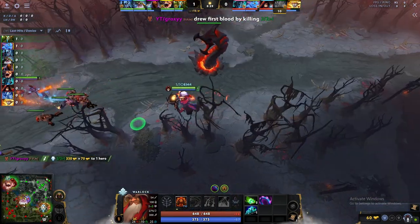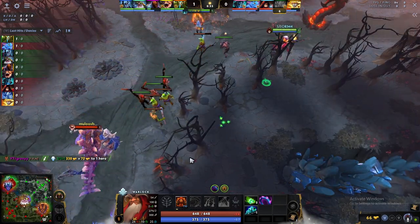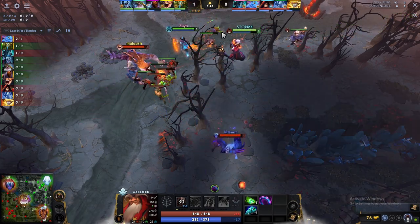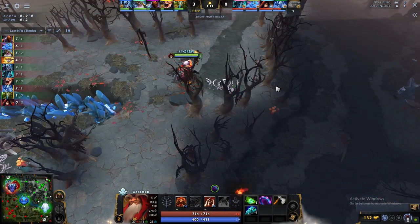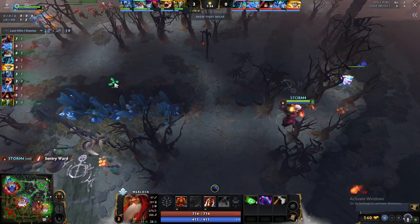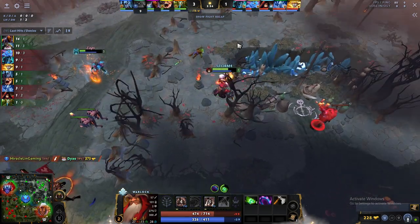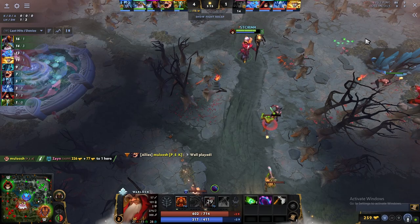The item build is straightforward. I start with Basilisk, one sentry, and a Tango. Basilisk is chosen because Warlock has very low mana regen, and you can also help your carry or offlaner spam their spells. The sentry is to unblock the small camp so you can pull. I don't block the hard camp because Fatal Bonds naturally pushes the lane, so I pull to maintain lane equilibrium.